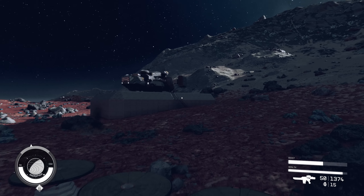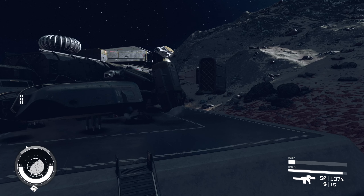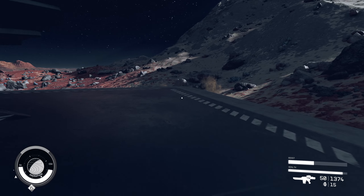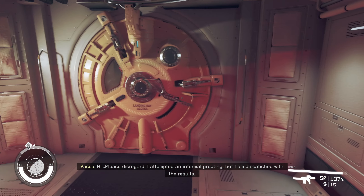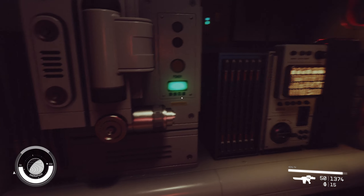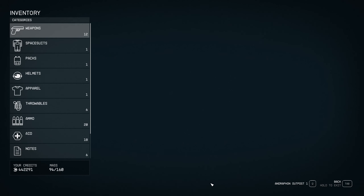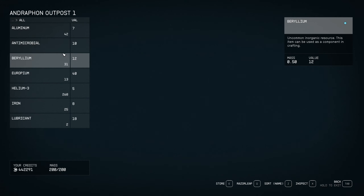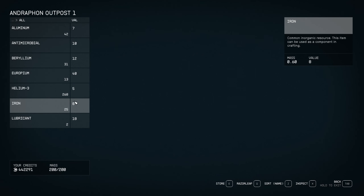Now we can simply transfer our stuff in here. From iron and aluminum we can make some more of those frames that we need, but we also want to continue with other things. Now I should be able to transfer - there it is - our transfer container. We're going to pick up from the outpost. There we have it and we have seven here. We have 42 aluminum - it's a full 200 mass.